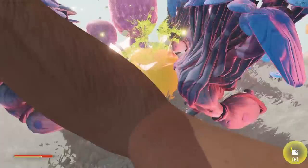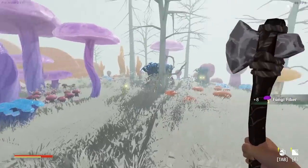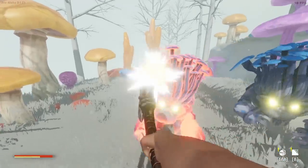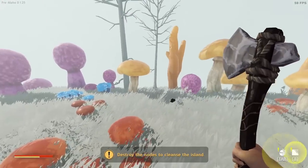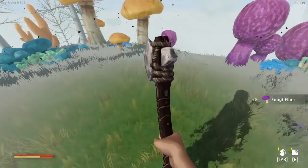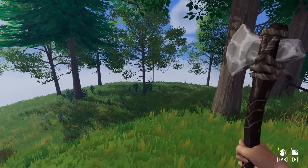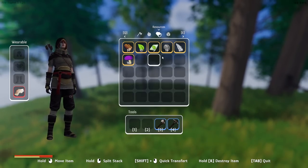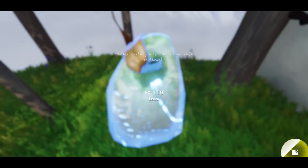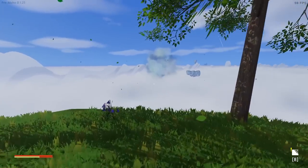You smack this until it's dead and destroy the thing in the middle. Now the island should go back to normal - we destroyed the two nodes and cleared it. Pretty cool concept, I really love it. We've got some fungi fibers, and there's also a stone somewhere on the island. There it is - and this gives me more recipes. Now we have a recipe for a sawmill. Beautiful.